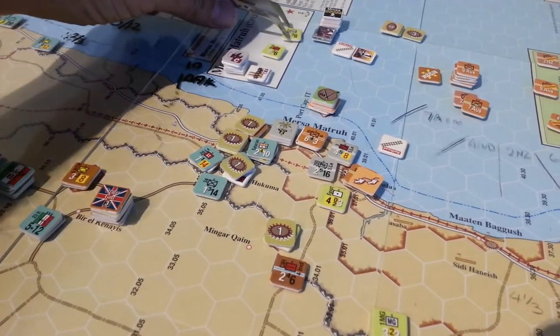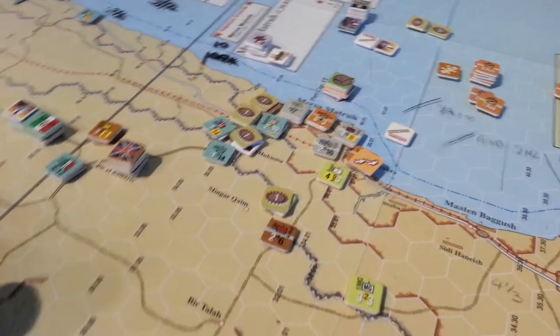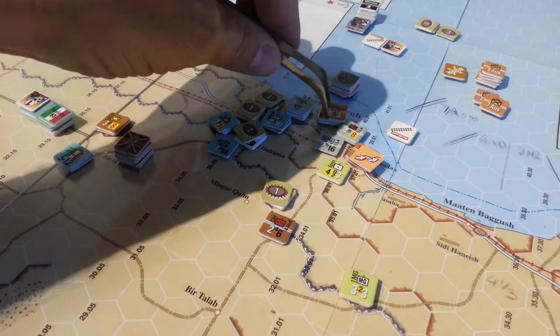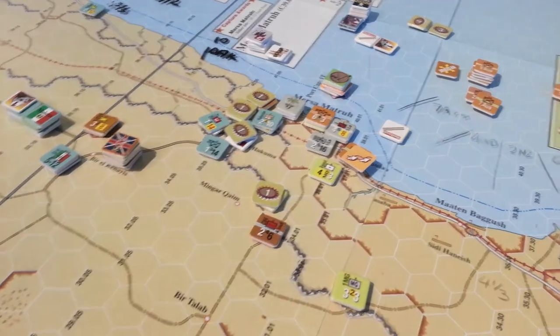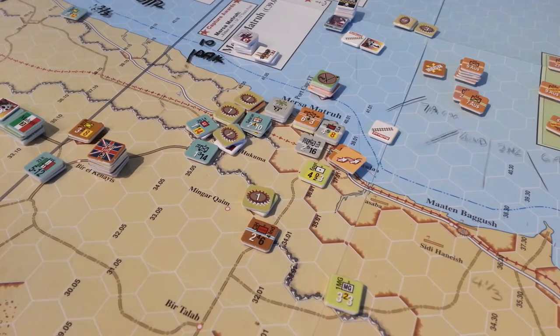So that's an additional five factors, and that changes the odds pretty significantly. What ended up happening is that I still went ahead as the German player and conducted that attack, and we got a much worse result — really because the odds went from an 8 or 10% chance of losses up to a 40% chance of losses.